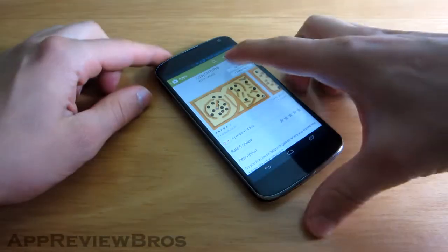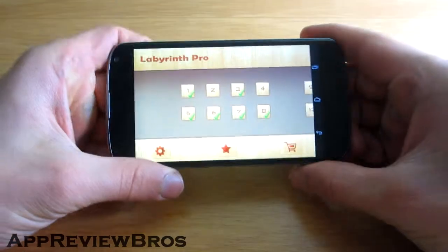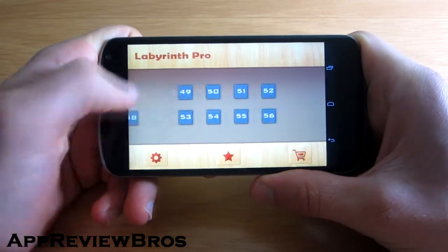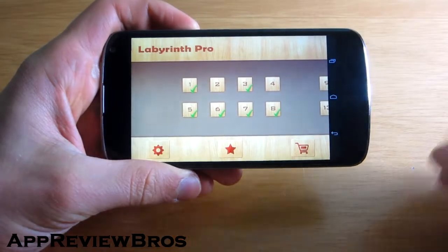Labyrinth Pro is a classic labyrinth maze game where you control the ball by tilting your device. There are 56 well-designed levels starting from easy to extreme difficulty.